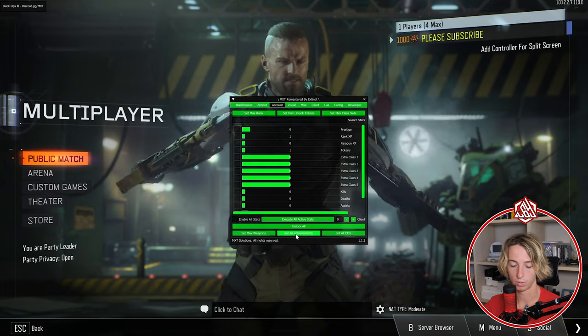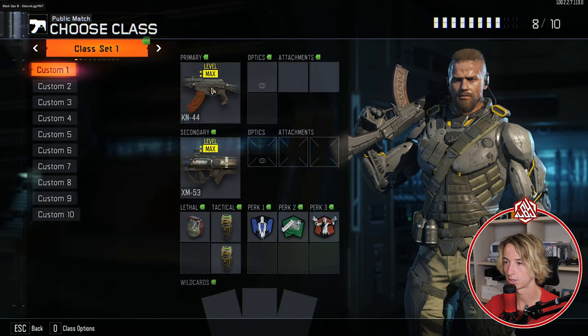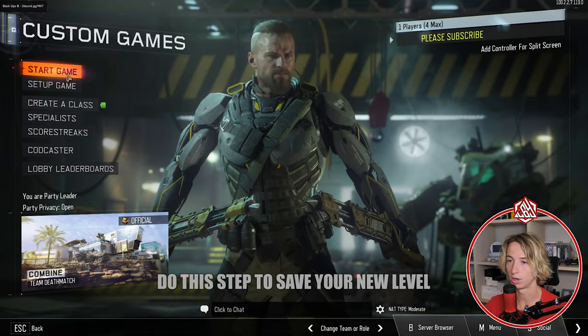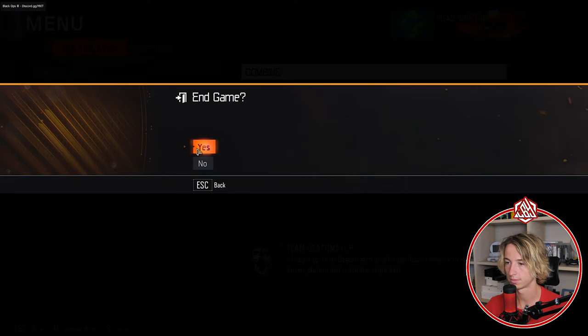If you also want to unlock all the achievements on Steam, you can click that too. As you can see, everything is unlocked — level max on the guns. To save it, go to Custom Games, start a quick game, then once you're in just quit and we've successfully unlocked everything on multiplayer.